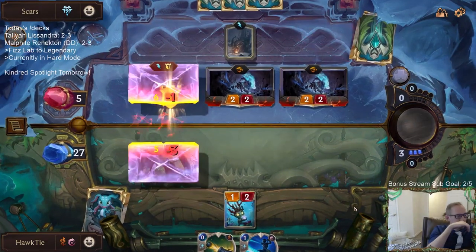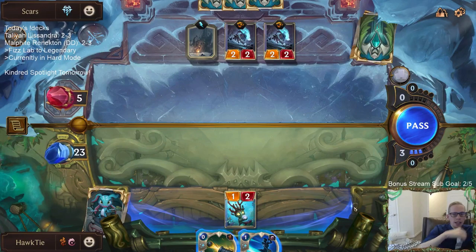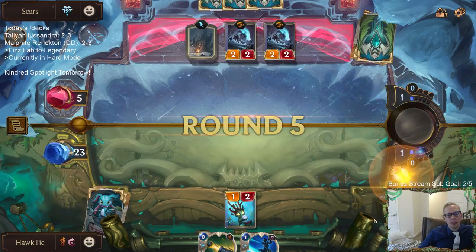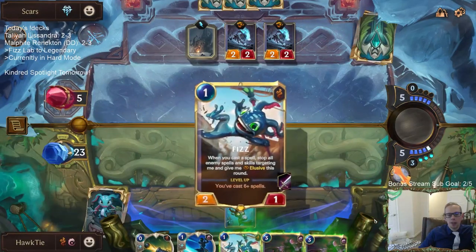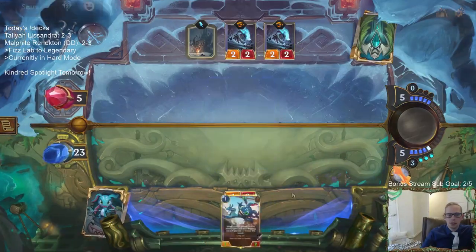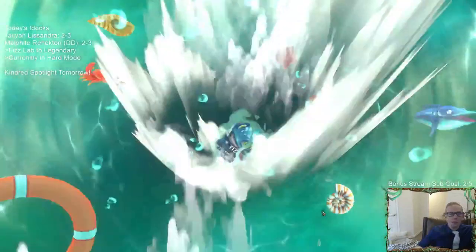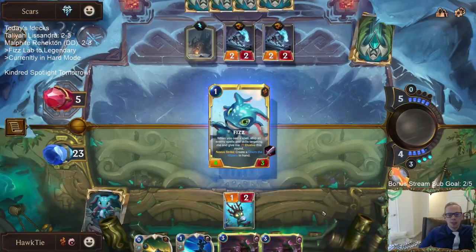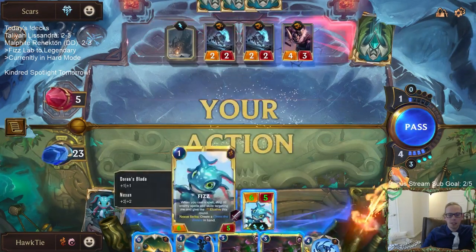Not looking great. What did Twisted Fate do? It put out a whole lot of elusives in one round - in the late game it just spewed out a bunch of elusives and it was really difficult to stop. It also had tons of card draw and leveled up Twisted Fate very quickly - play a bunch of elusives and get all the Twisted Fate destiny cards.